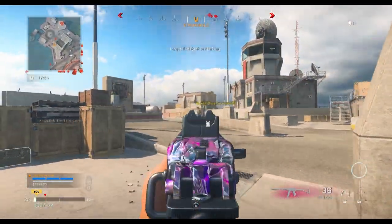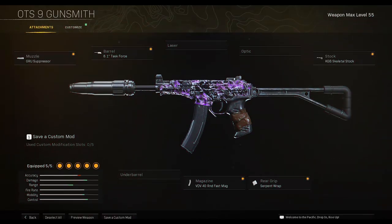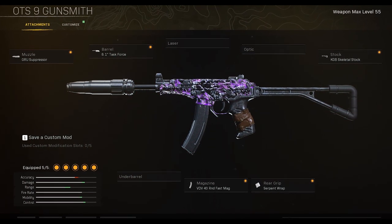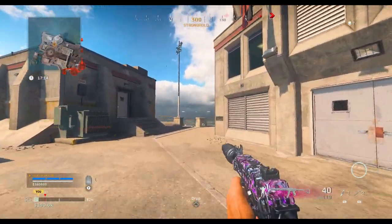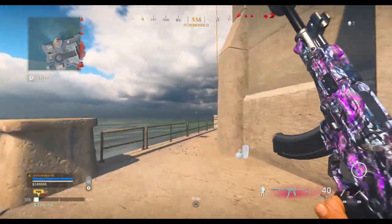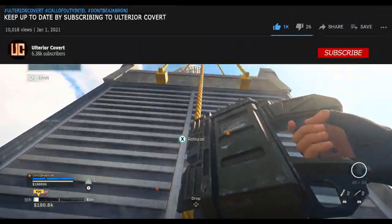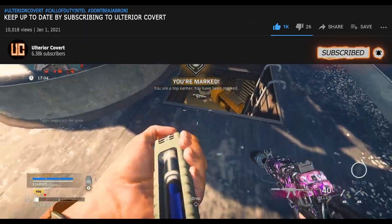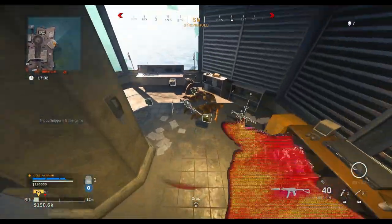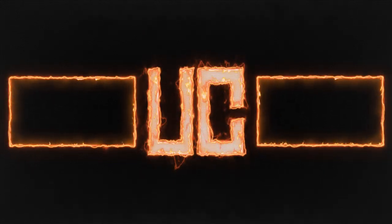In terms of a gunsmith setup for a Cold War SMG, I've been rocking the following OTS setup which I'll share on screen right now if you wanted to use that. Or if you've got any questions at all, feel free to leave a comment below and I'll do my best to help out, or you could jump into the Covert Discord server which will be linked in the description below. Please remember to leave a like on the video if you found some value, and consider subscribing to the channel with notifications on if you're new.